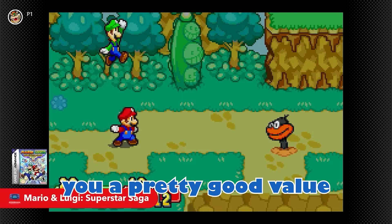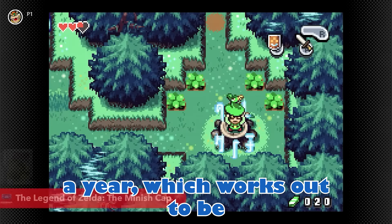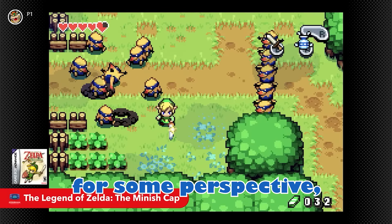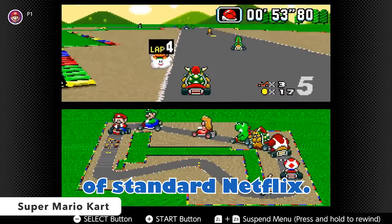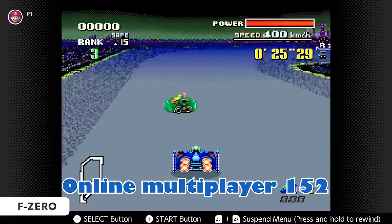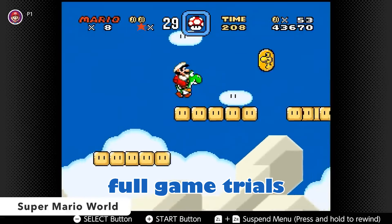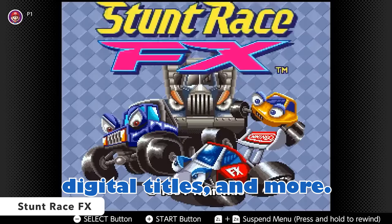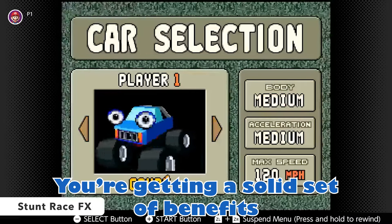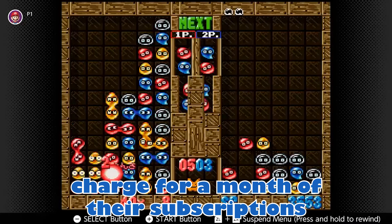Overall, I think Switch Online gives you a pretty good value-for-money option, costing just over $32 a year — less than two hours of work on minimum wage in New Zealand, or a month and a half of standard Netflix. With this subscription you're getting cloud saves, online multiplayer, 152 classic games, exclusive multiplayer games, full game trials, discounts on digital titles, and more. So if you're keen on playing multiplayer or enjoying some classic games on Switch, you're getting a solid set of benefits for a little more than what some companies charge for a single month.